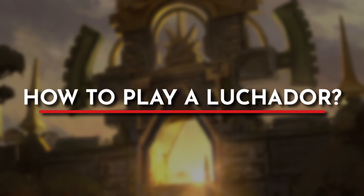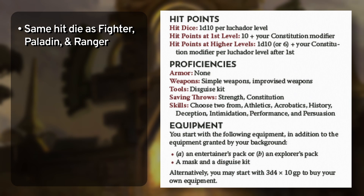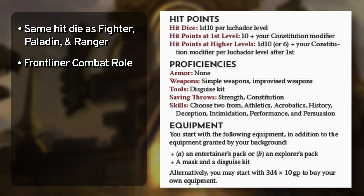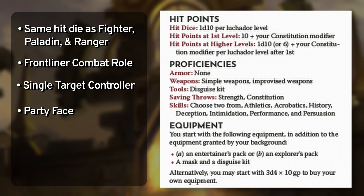Now let's jump into the mechanics. The Luchador is a d10 hit-die martial class, just like the Fighter, Paladin, and Ranger, giving you a solid health pool to stay in the middle of the fight. The class is meant to sit on the front line like the Barbarian, Fighter, and Paladin, filling a similar tanky role by singling out a target and locking them down with grapples and shoves — making the Luchador a melee martial controller. Out of combat, like many Charisma classes, the Luchador can play a solid party face. You don't have proficiency with any armor, but that's taken care of with a feature coming up shortly.